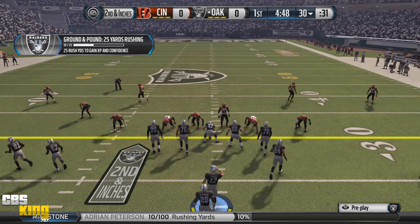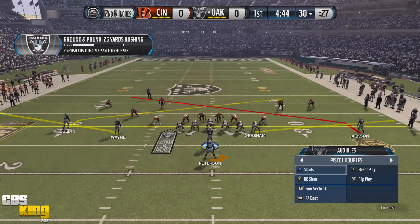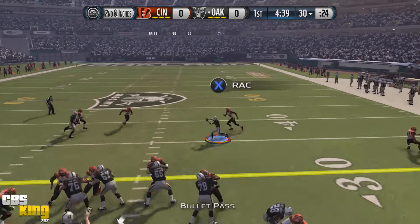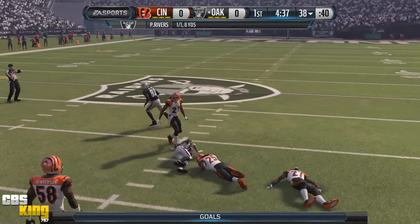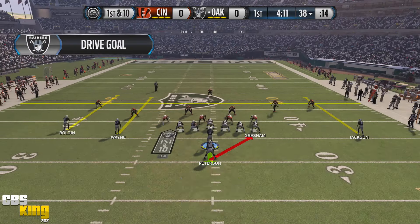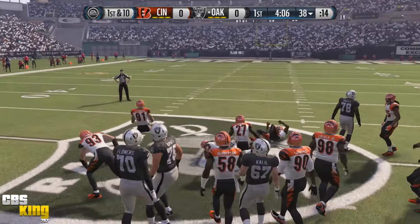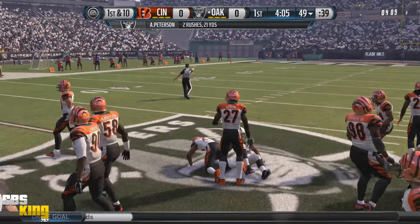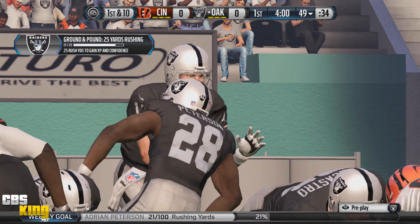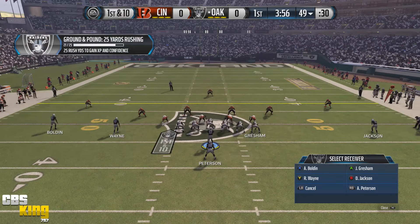If I get that all game there's gonna be no stopping AP. Second down, they're stacking the box so let's go with slants. I see interior room on the run again right up the middle. AP's got a pulling guard — look at that hole baby, let's go! Hurry up offense.